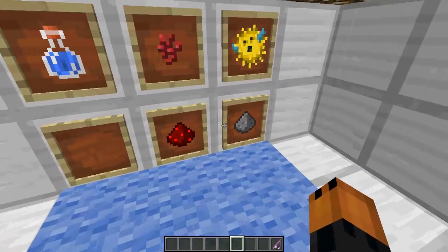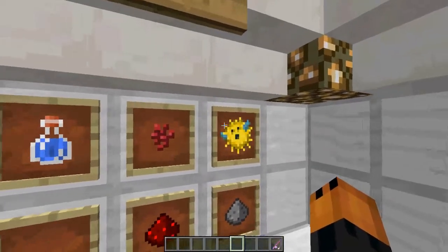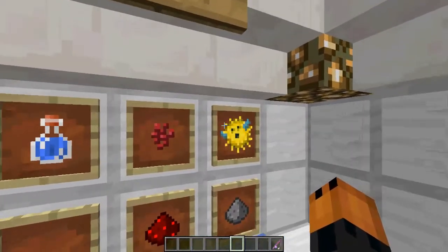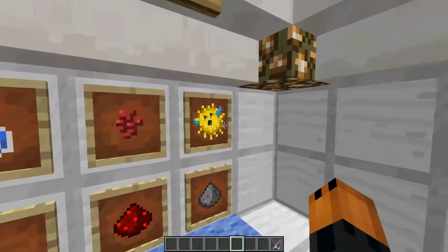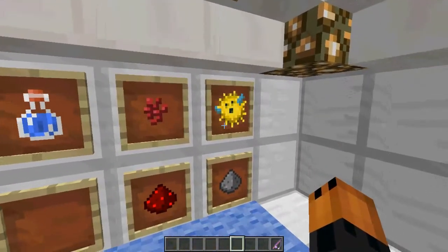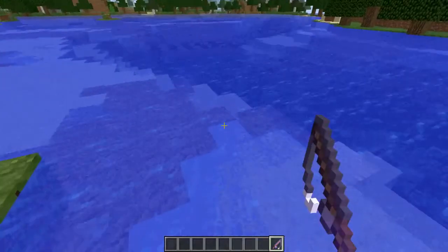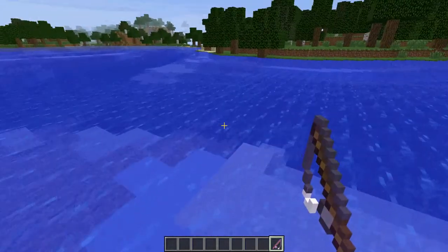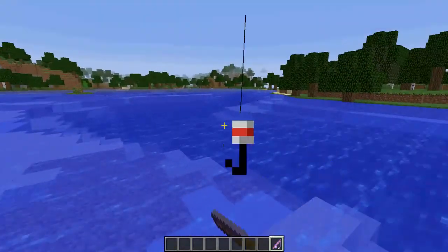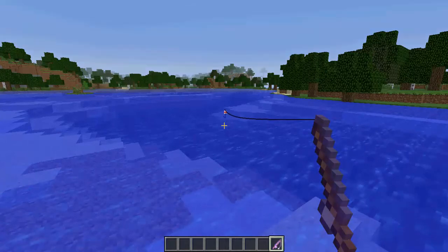So you might be wondering what the puffer fish is - it's a new fish in the new update of Minecraft. I'm going to show you how to get one. What you need is a fishing rod and water. All you need to do is fish for it as if you were fishing for any normal fish, so when I catch one I'll get back to you.